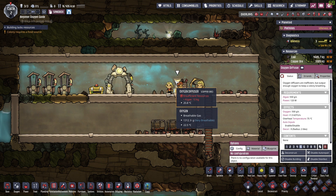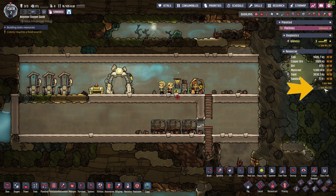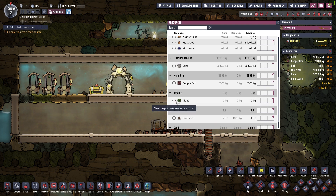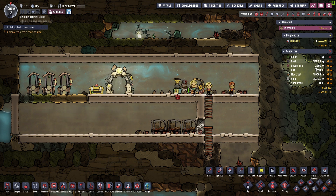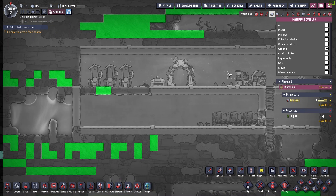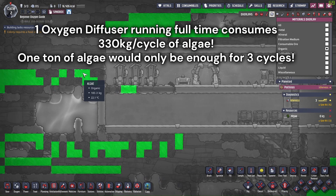You should click 'see all' and add algae to the list of tracked resources if you haven't, so it is much easier to see if the algae stockpile is still enough. An oxygen diffuser running for a full cycle requires 330 kg of algae, so we better have a few tons prepared in the stockpile.